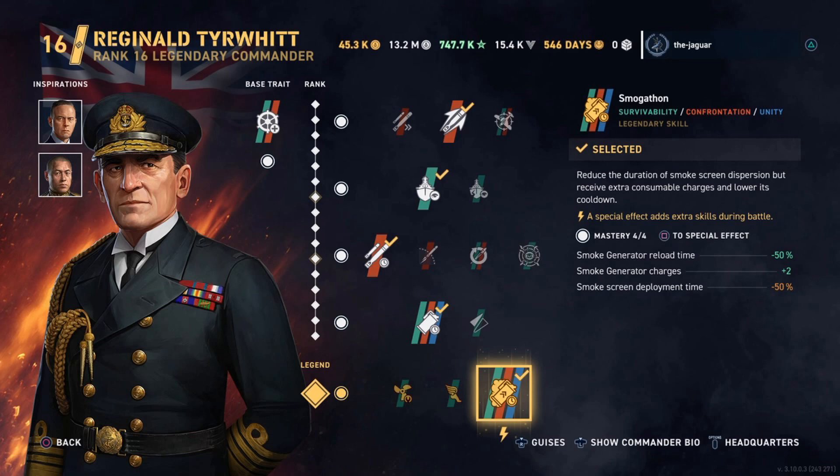You also get two more smoke generator charges, so you can stay in smoke for eight minutes if the match allows it. Generally what prevents that is destroyers shooting torpedoes into your smoke screen — since the smoke screen is so small, you have no choice but to leave, and then you're in open water and vulnerable. Also, the red team will charge your smoke screen, and once they get within about five kilometers, you'll be visible at around 5.8 kilometers.